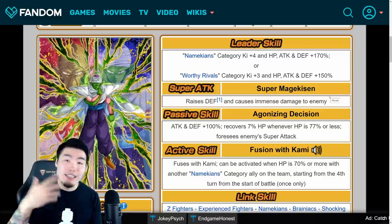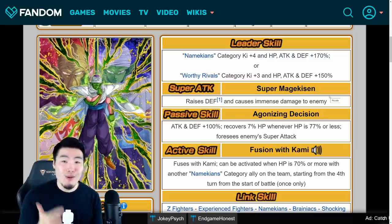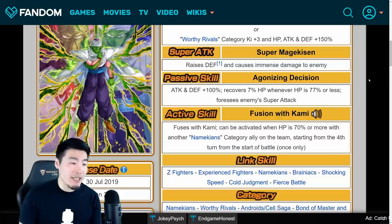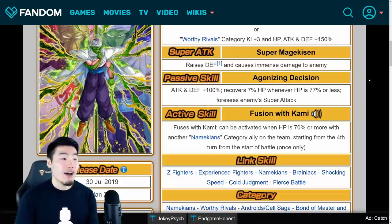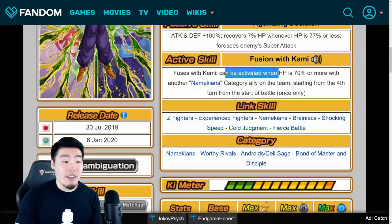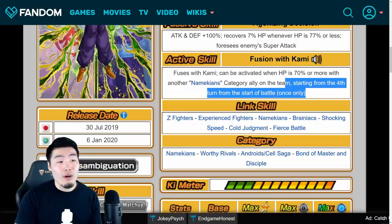He is one of those infinitely stacking for defense units, so of course very good on the Infinite Dragon Ball History and also Legendary Goku events. His passive is Agonizing Decision: Attack and Defense plus 100%, recovers 7% HP when HP is 77% or less, and also foresees enemy super attacks, which is super useful on those events but also for Super Battle Road, where you can strategically place your units to make sure your best tanks are taking the super attacks. And he has an active skill: Fusion with Kami, which can be activated when HP is 70% or more with another Namekians category ally on the team, starting from the 4th turn, once only.